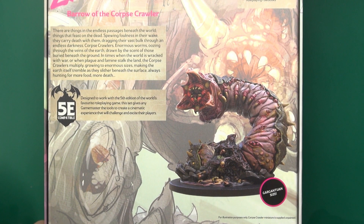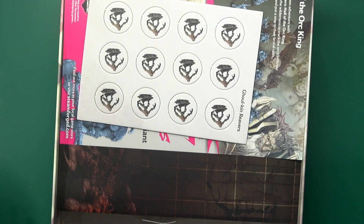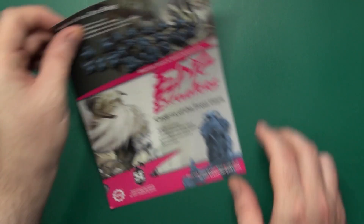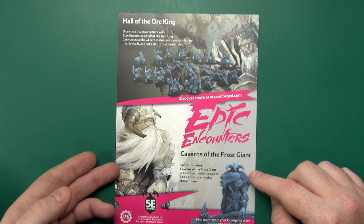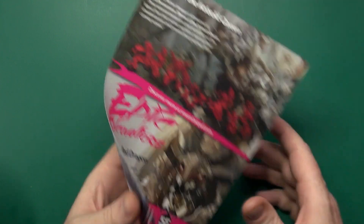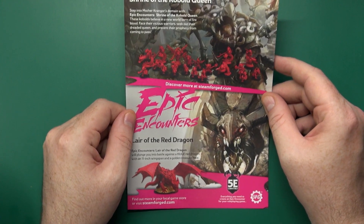So that's what is in the box — let's have a look at actually what's inside. We have a flyer for the Hall of the Orc King, Caverns of the Frost Giant, Lair of the Red Dragon, and the Shrine of the Kobold Queen.